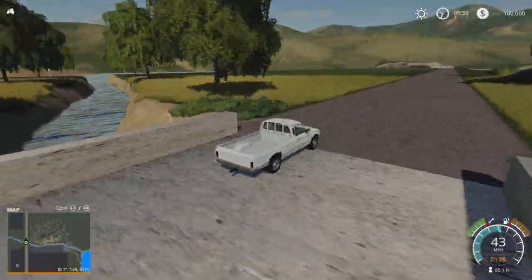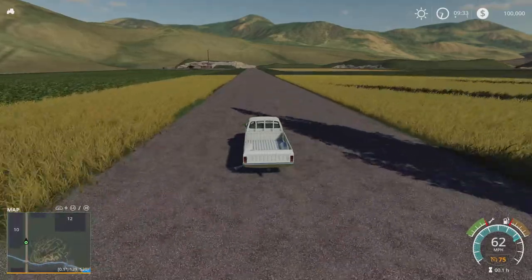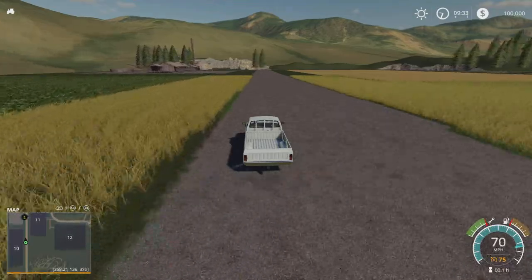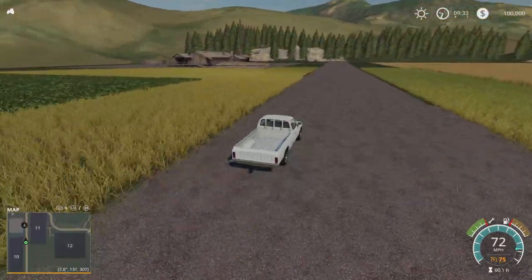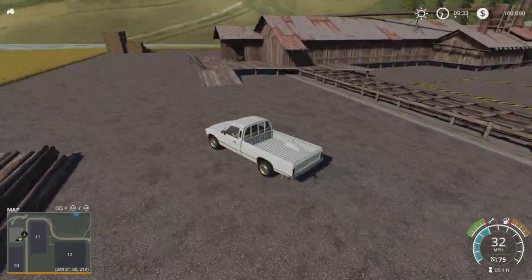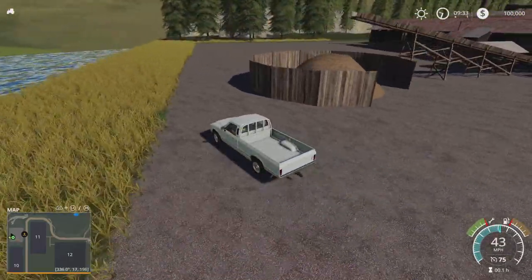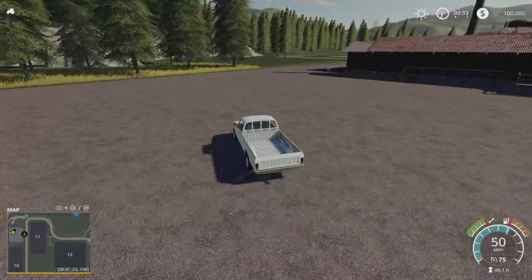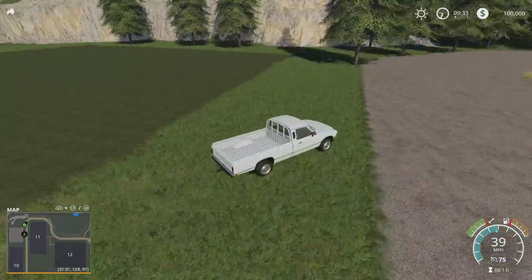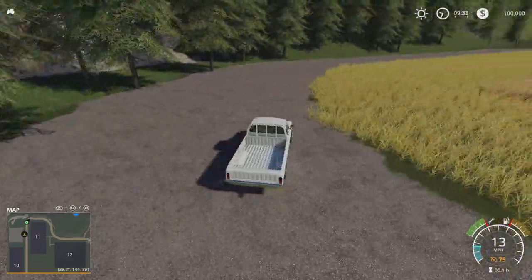Up towards the sawmill. Again, the sawmill's a fairly standard sort of set-up. We've got the lumber point at the front with the woodchip sell point at the back. There's a flat bit there with no grass texture or anything on it.